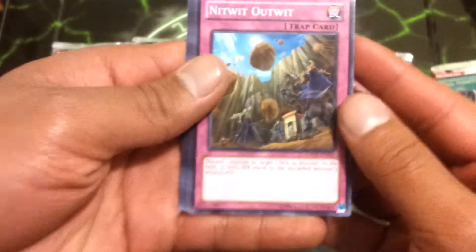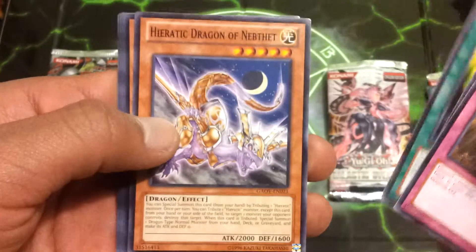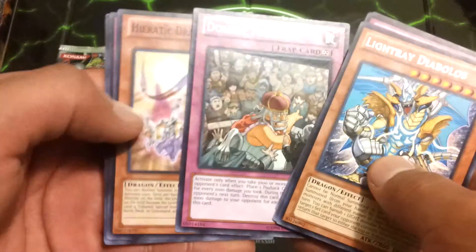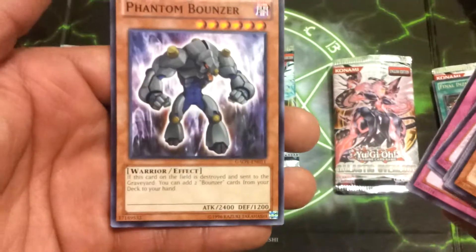Next pack we have a NetWit, Outwit, Return, Mini Guts, Heretic Dragon Overload of the Bet Light, Red Diabolos — just the Rare — Double Payback, Heretic Dragon Overload of the Set, Exector Gauntlet, and a Phantom Bouncer.